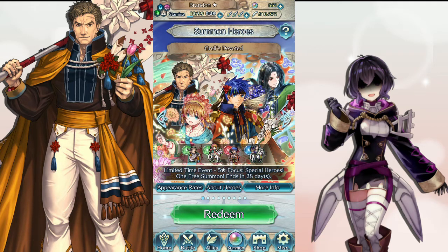I don't know how many orbs I want to put into this — there's a stance skill banner coming up soon that I want to save for as well. But while it's here, let's try and get that Fury 4. Extra Mists aren't terrible because I can put dual rallies on my Anna and Shirena for arena scoring.